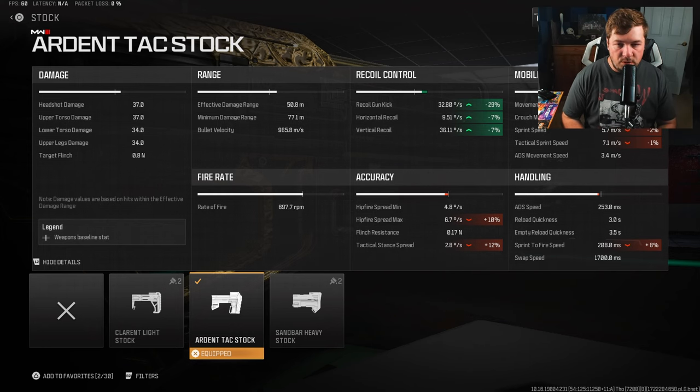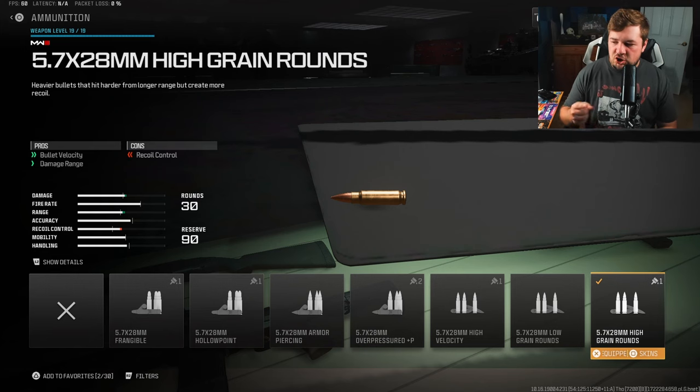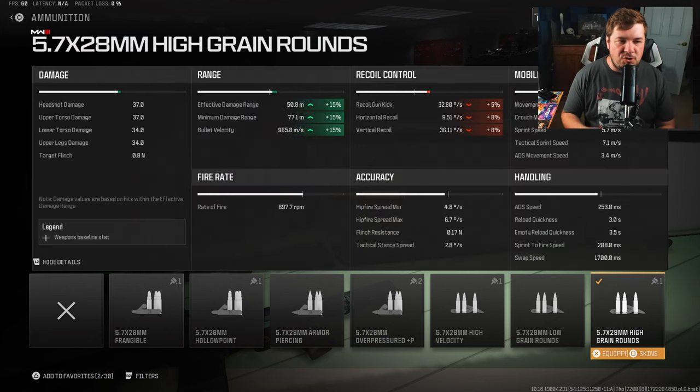For an ammunition type, you're going to want to chuck on the high grain rounds. That's going to increase your bullet velocity and damage range by 15%. We are going to be sacrificing some recoil control, but with the next two attachments — the underbarrel and the muzzle — you guys are going to see all of that is made up for.